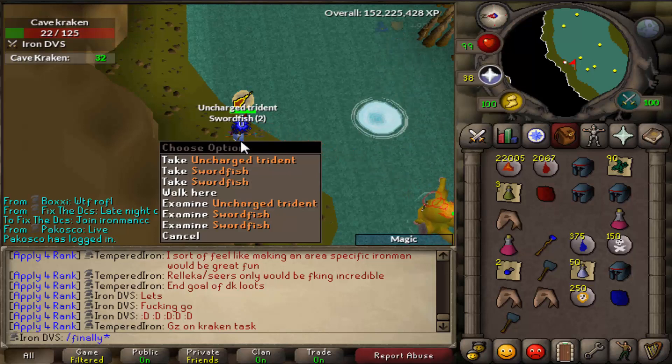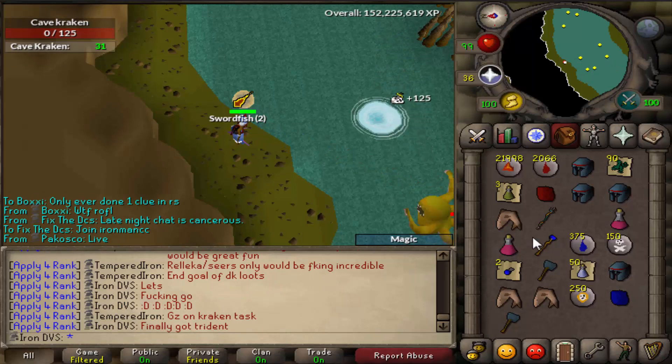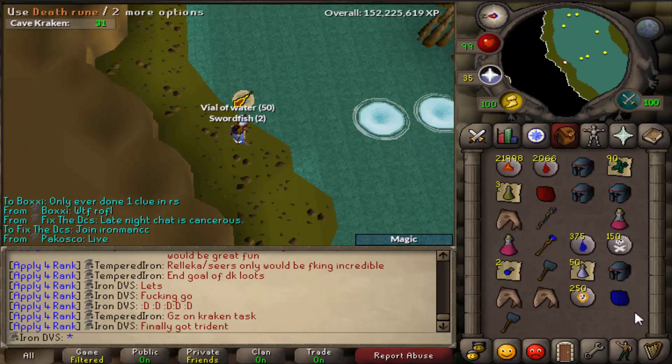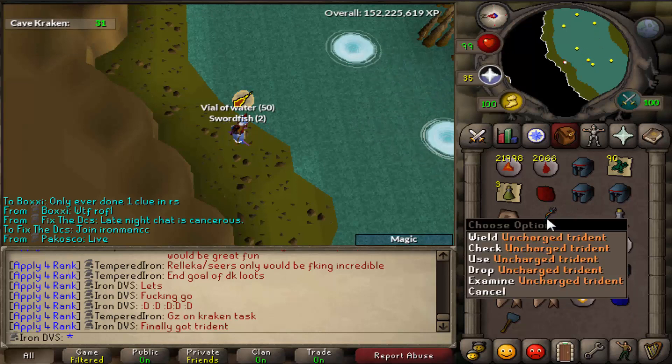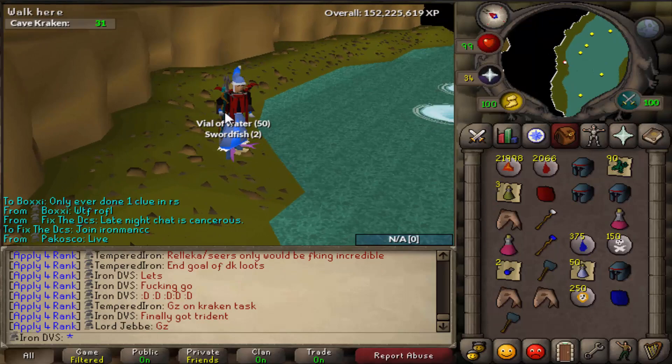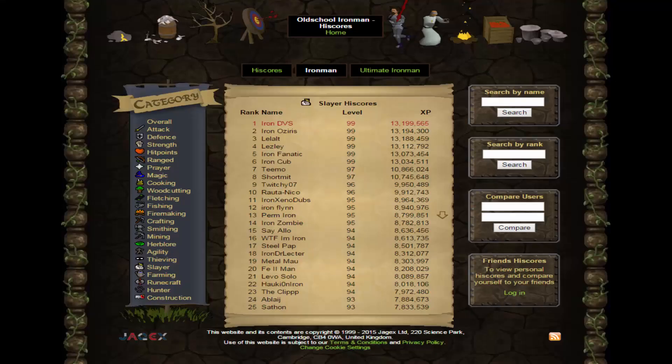I had around 900 Slayer points when I started skipping tasks, and I didn't get a task, so I decided to stop when I had 70 points left — because it would be pretty bad if I couldn't skip tasks and had to do steel dragons and stuff. I did end up getting a task, and I got my kill on the 70th, so thankfully I got it on that task. It would have sucked if I had to keep doing Slayer. Also during this time, I did get rank 1 Iron Man Slayer back, which is pretty damn awesome.